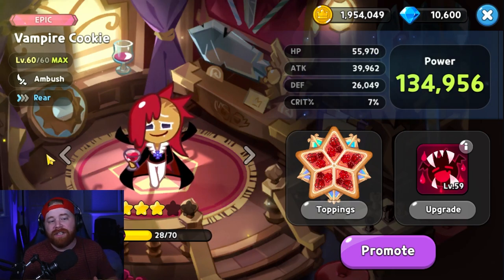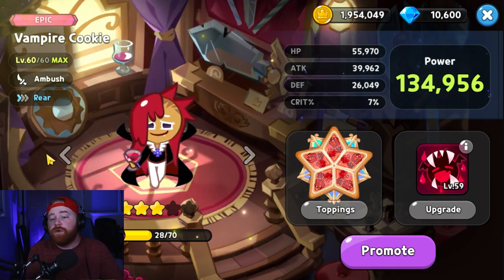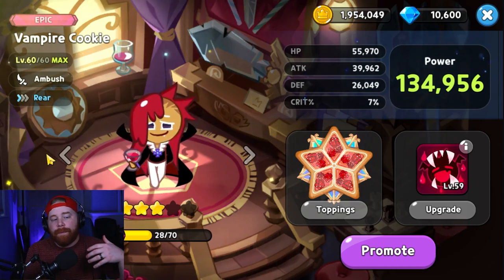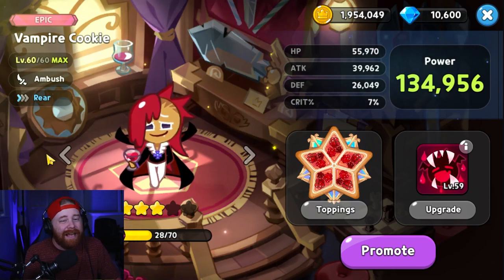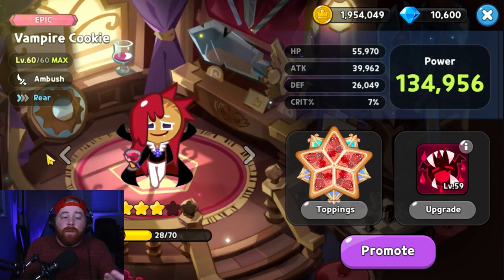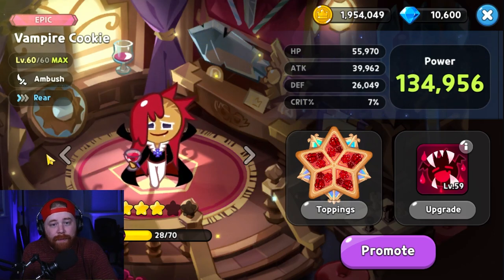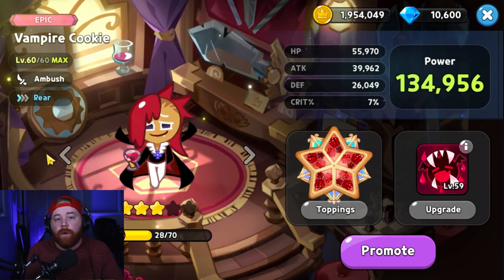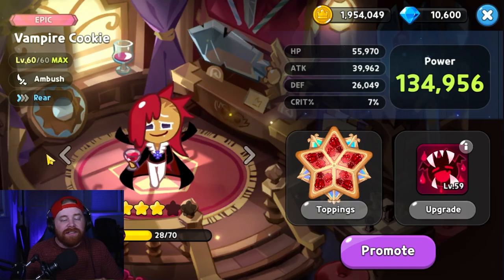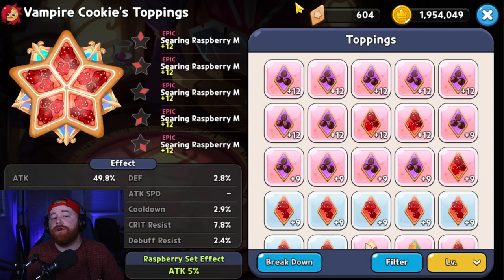Moving on to the second cookie in the top six: Vampire Cookie. Vampire is a very solid option across pretty much any content in the game. He does fall off a bit in high-rank arena, and most players are only using him there because they already have him built. For free-to-play accounts without a lot of experience jellies to invest in multiple epic cookies, it's more bang for your buck to use what you already have built to grind out ranks before the official reset. Outside of arena, Vampire is still very strong as the best single-target damage dealer in the game.